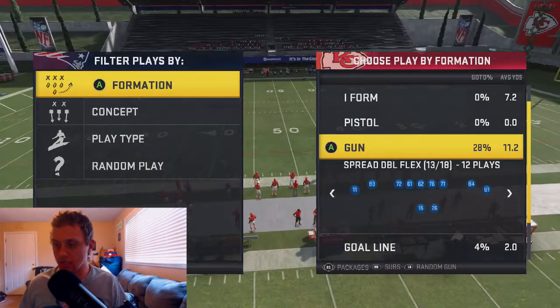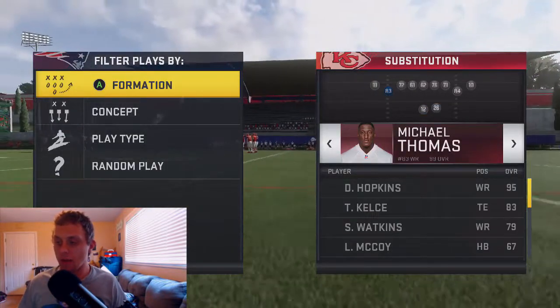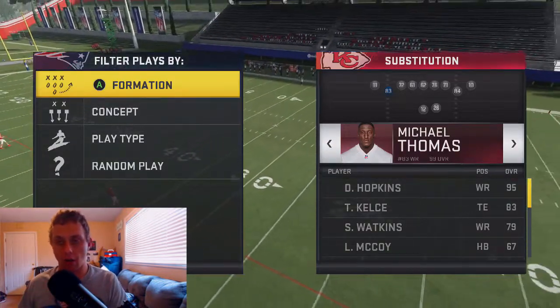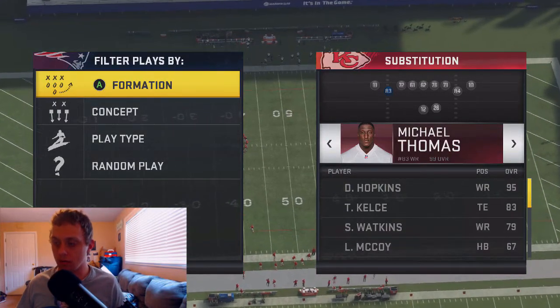It doesn't really matter who it is, because he's not going to be running any kind of special route. Let's go back into tight slots with strong slots on the field. Two things to mention — actually three things to mention. Michael Thomas has slot apprentice and crossing specialist — you need that. If you're not running hot route master, which we have Tom Brady's, we don't necessarily need it.